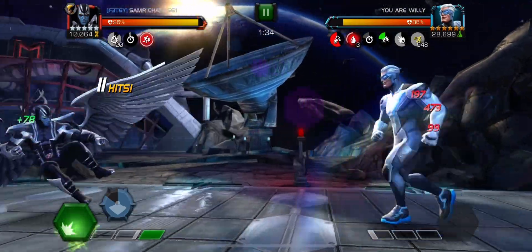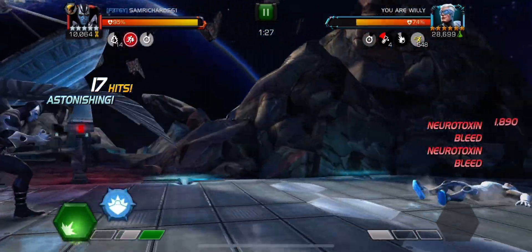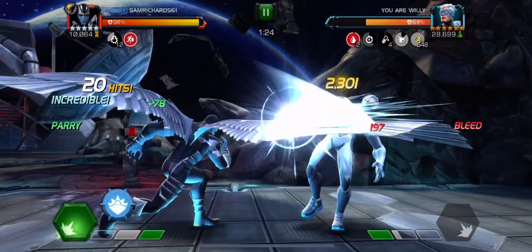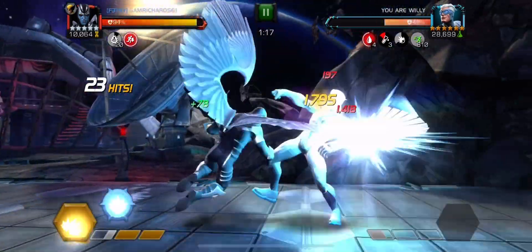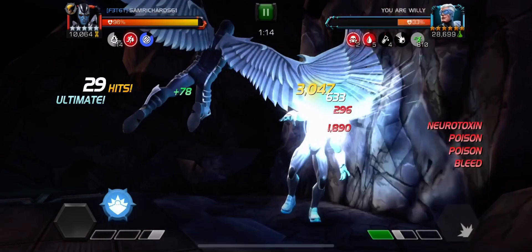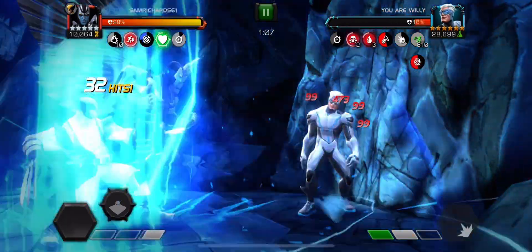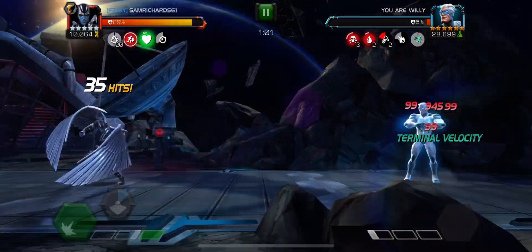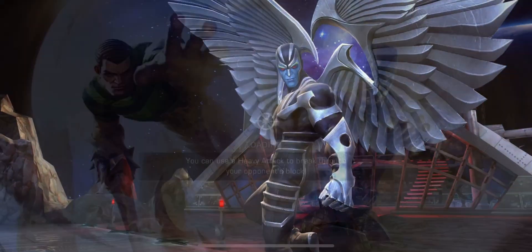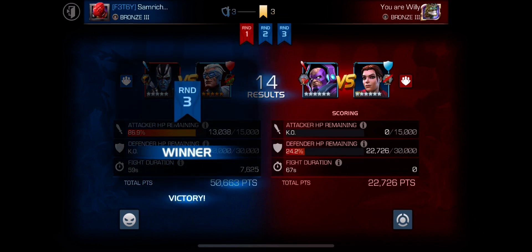I've got the Unstoppable on me, which is good. The degeneration from Brute Force is not ideal, but the Neurotoxin's stopping his Unstoppable - I got lucky there. Let's finish him here with a big heavy. I could have done with more than one, especially with this SP2 doing some damage into my block. I thought I was going to dex that but yes - okay, I've beat him. That's the result. I didn't think I was going to get him. I thought his Galen was going to take Kitty Pryde down too quick, but it seems Kitty Pryde actually took him down completely.